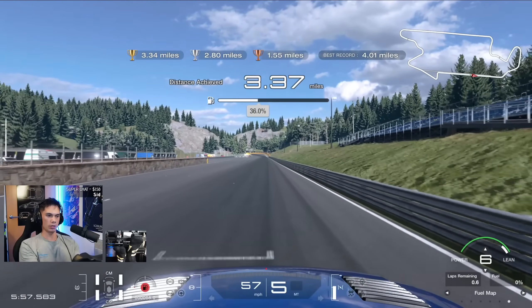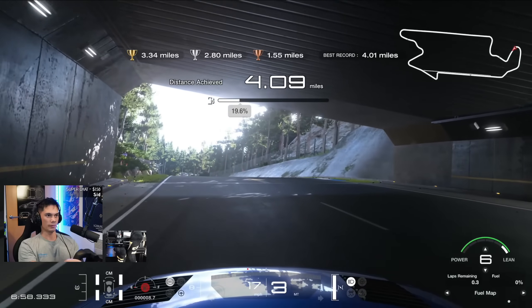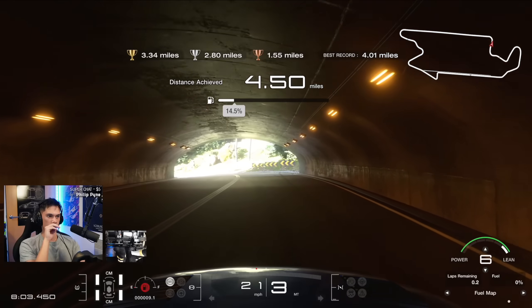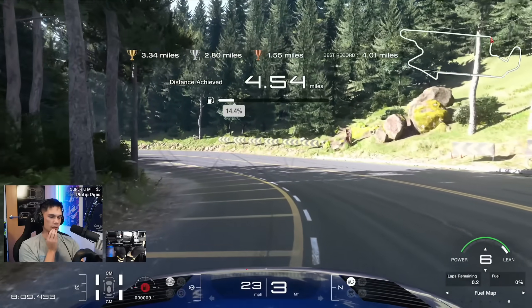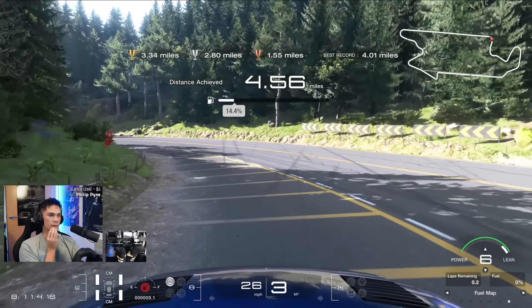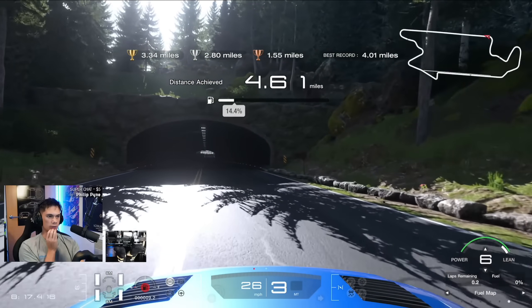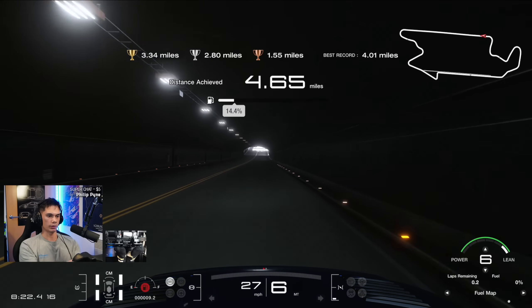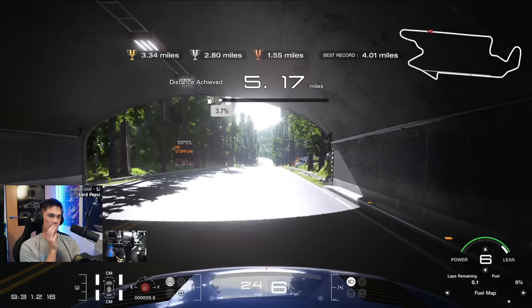Come on, get over that little crest there. Cut the corner a little bit. 14%. I think it's best to accelerate going downhill - I think you gain more doing that, so let it free roll here a little bit. 3.8. If I can get up that hill, I can roll through the last corner and down the main straight.